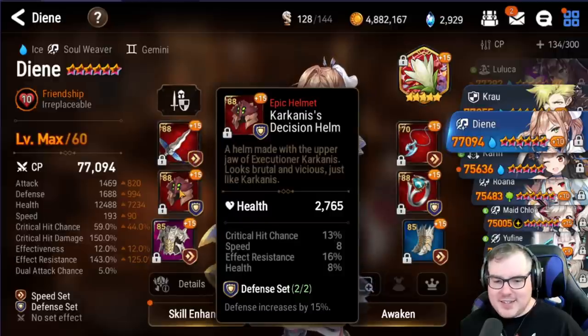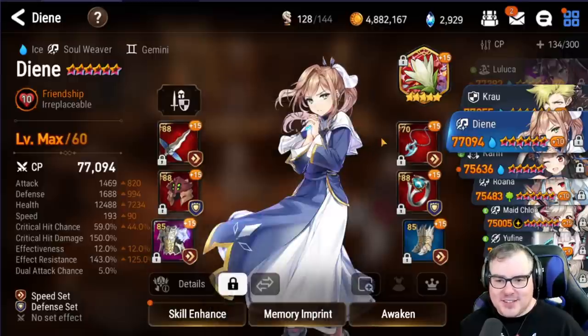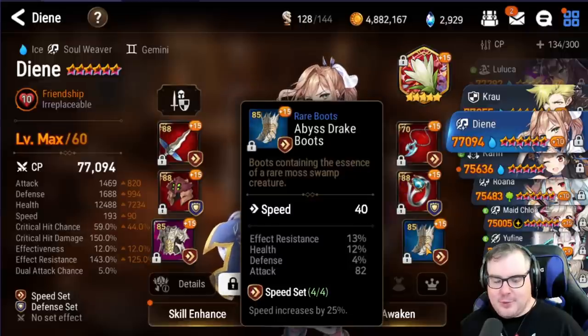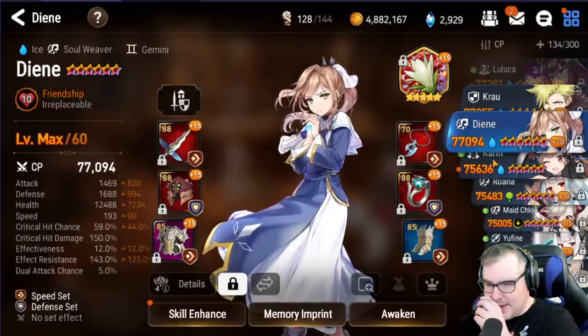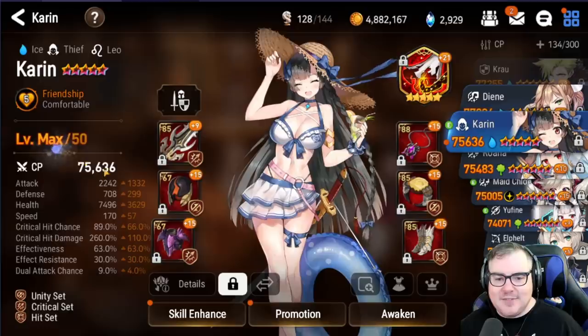We also have DN here. I have no idea what I was thinking — she's nowhere near enough HP. My helms just aren't a place I want to be; this one rolled 13% crit chance, hitting three percent crit on upgrades 12 and 15, which I'm pretty upset about. Overall though, I'm pretty excited to have her built. She's sitting at 143 effect resistance, 12.5k HP, and 1700 defense, so I don't expect her to get one-shot and she should do decent healing without getting debuffed.